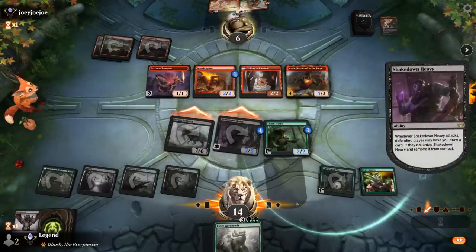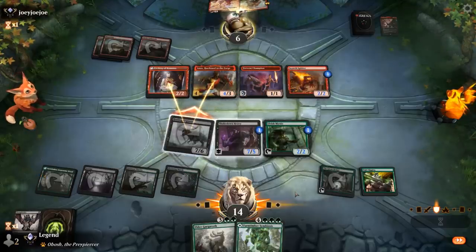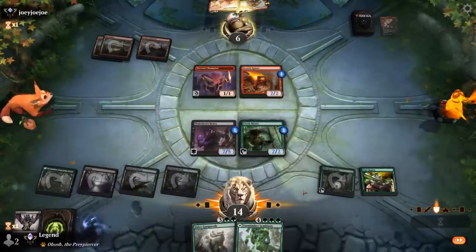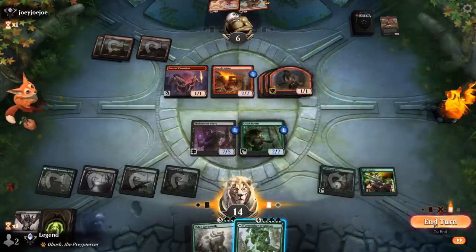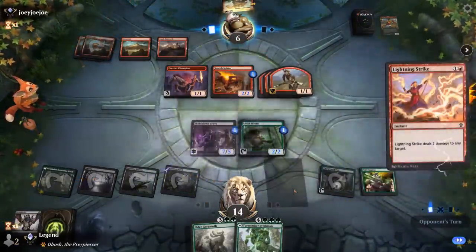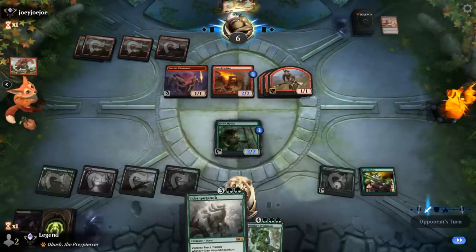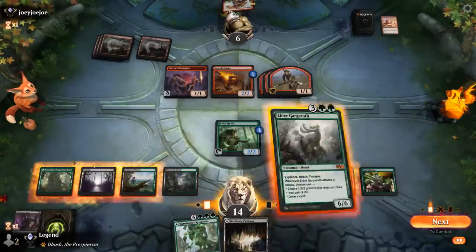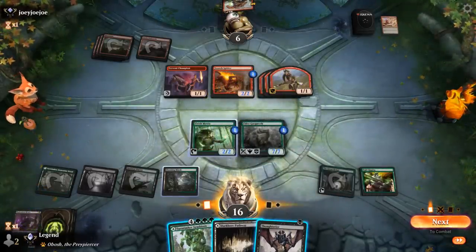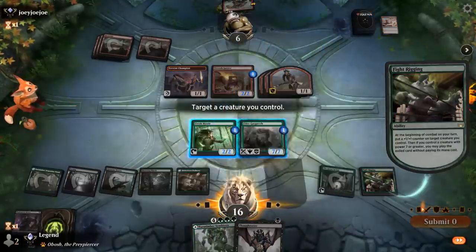That leaves us in a decent spot. Opponent sets up a double block and those trade. Opponent gets a couple tokens. I hang on to Symbiosis in case we want to cast it, though our opponent could double-burn Shakedown Heavy. That would leave them in a decent spot with Castle able to pump the Satyr tokens, but Gargroth is probably going to be a little too much for them to handle. We play Gargroth — no point in Thoughtseizing since our opponent's empty-handed. We put a counter on Gargroth on the Mystic and hang back.